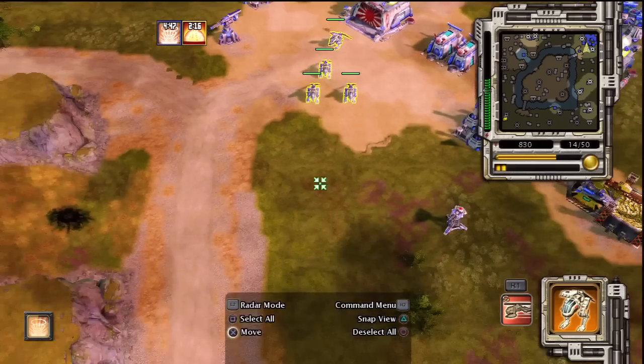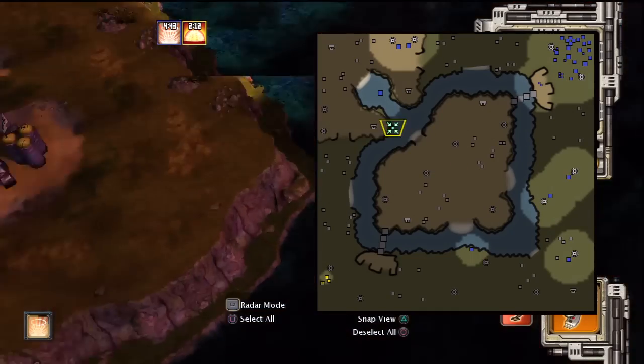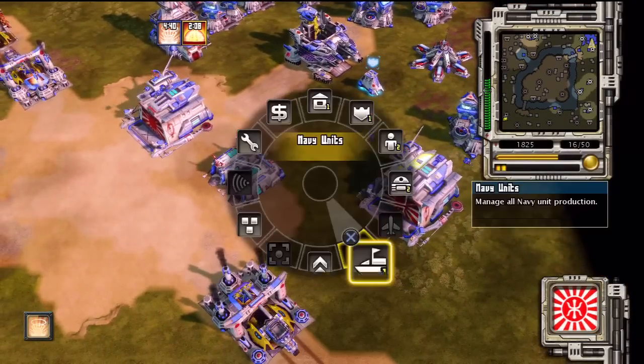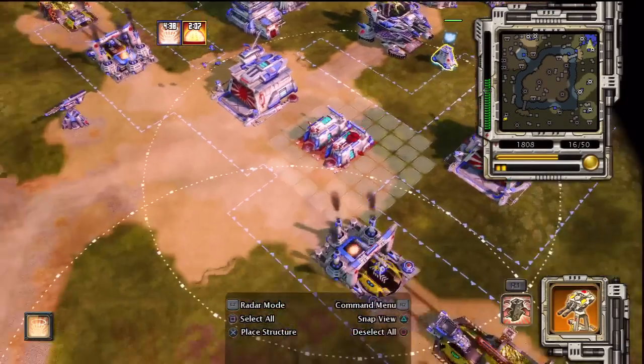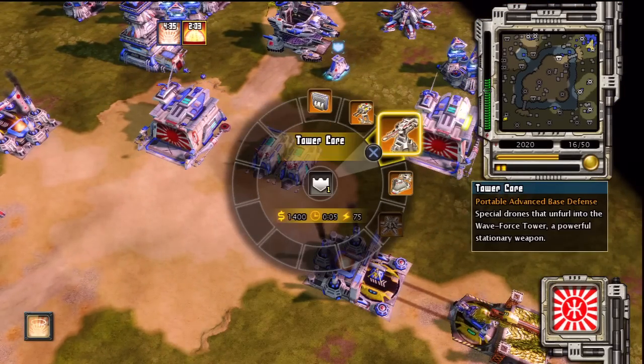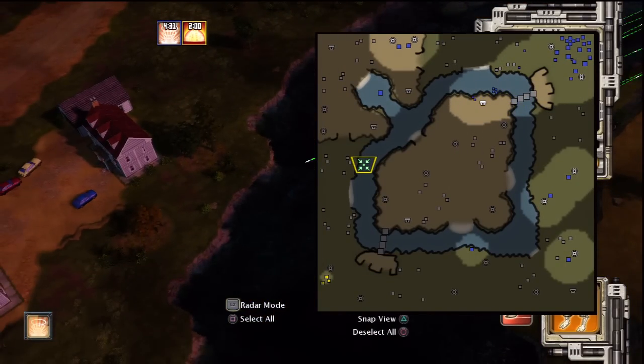Patrol construction. All systems green. Copy that. Secure the area. Defender core. Unpacked location set. Building. Striker pilot. Striker standing by.